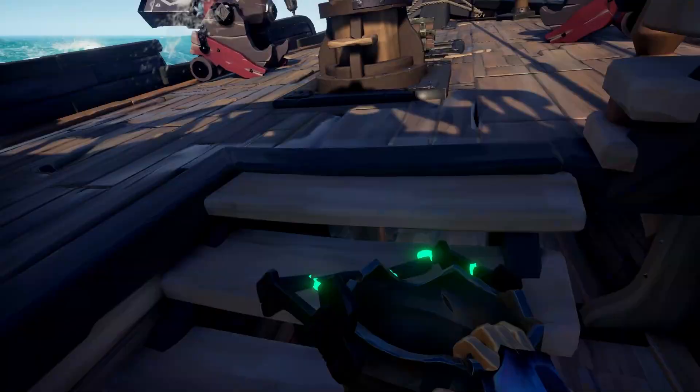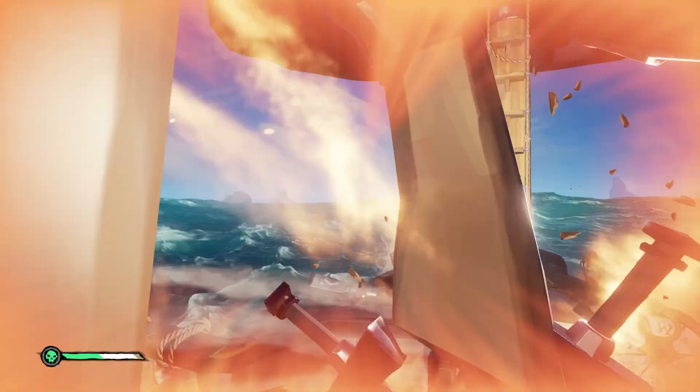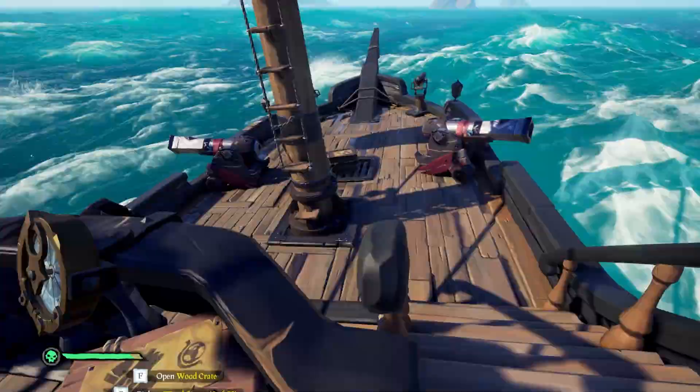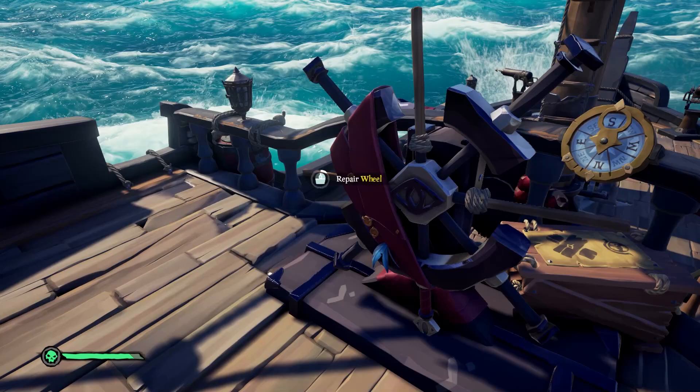Your helm and mast are the priority repairs. You always need to be able to steer and your mast should always have 3 planks. Even after the buffs to the sloop mast it's very easy to get a mast down, so you should always be checking for those reps. If you can keep on top of prioritising your repairs then you won't feel quite so overwhelmed when you're under a lot of pressure — this is one of the keys to success as a solo slooper.